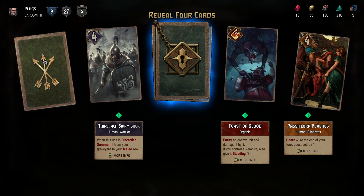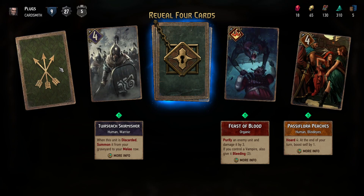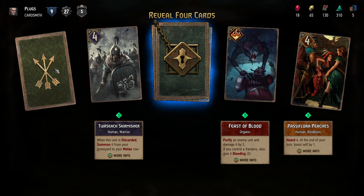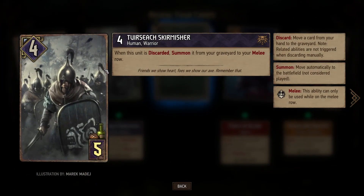The Ture — search skirmisher: when the unit is discarded, summon it from your graveyard to your melee row. But you'd have to discard it, not just get it killed. Discarding is another skeleton thing — move a card from your hand to your graveyard.